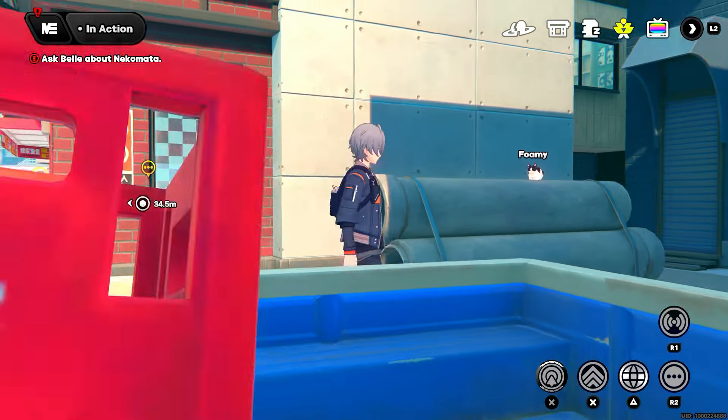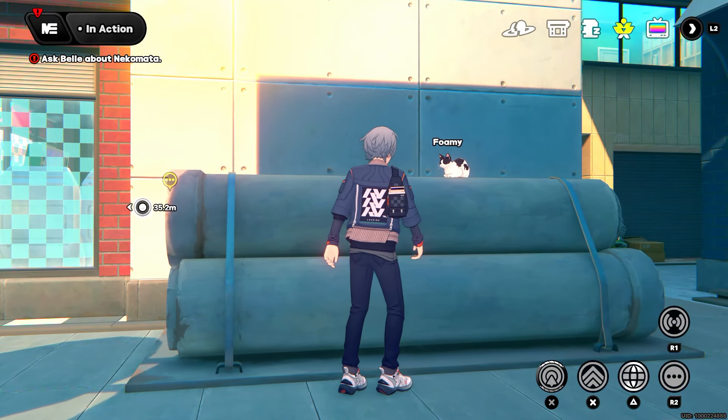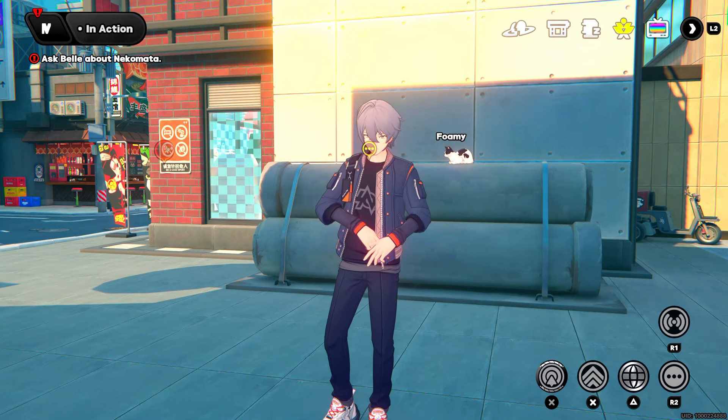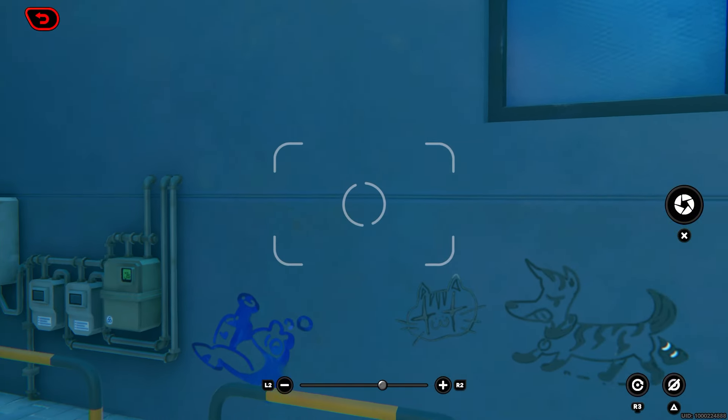Foamy is basically one of the things you can do for your schedule — it's a cat you can find. What you need to do is take a picture of them. Foamy will be right around the corner of the arcade, over here on the pipes. Make sure you get your camera out, take a picture, and then save the picture. That's the important part — you have to save the picture or else it won't count.